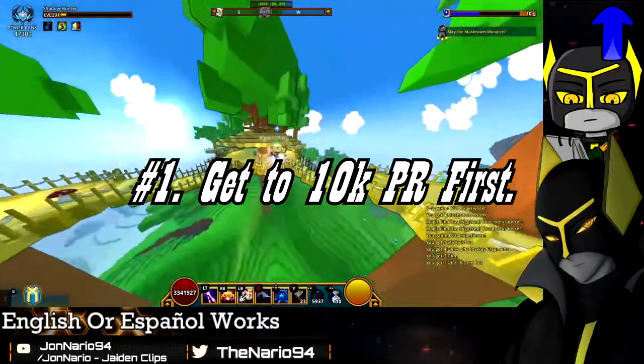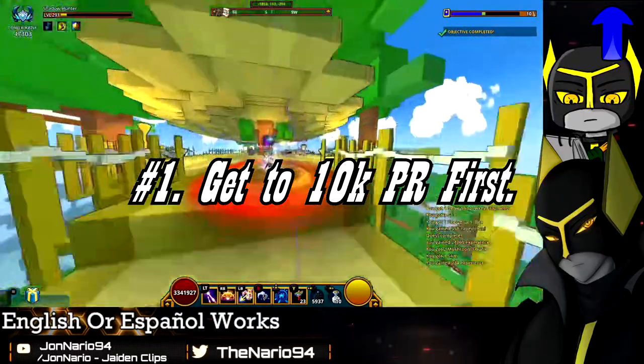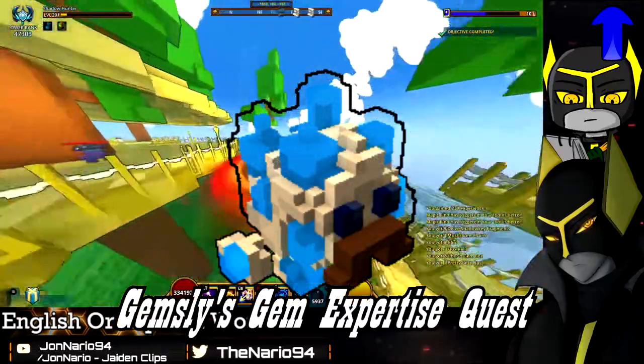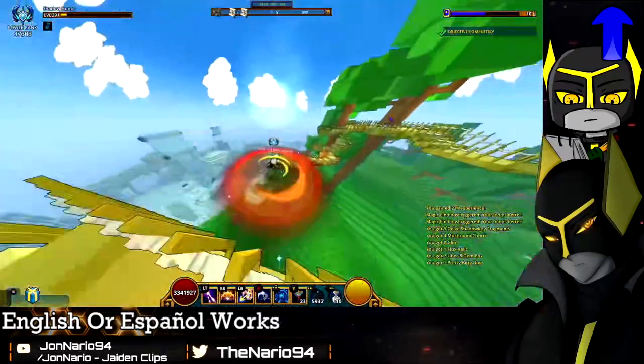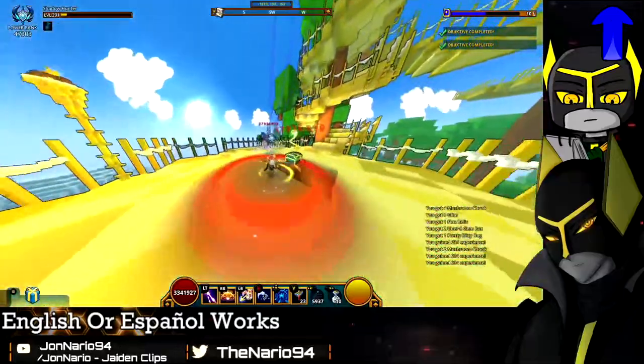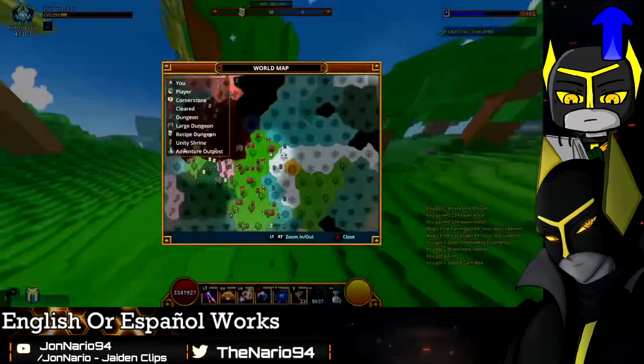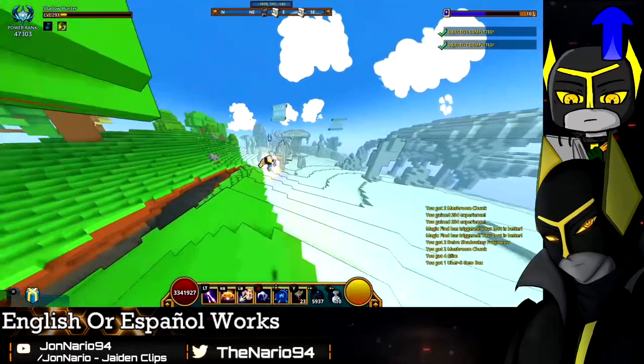If you are below 10,000 power rank, forget about grinding gem dust and focus on entering Uber 9 first so you can start grinding stellar gems. Do the gems lead questline if you haven't finished it, and by the time you do finish that questline you should be very close to — if not over — 10,000 power rank, which is very important for early progression.